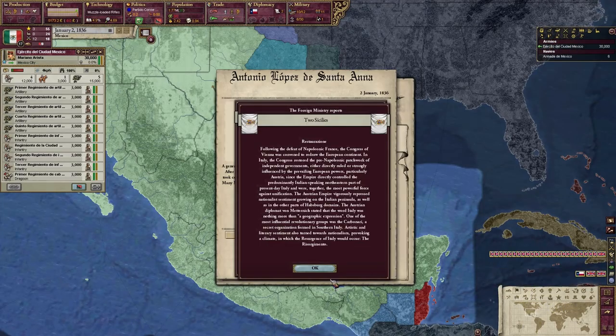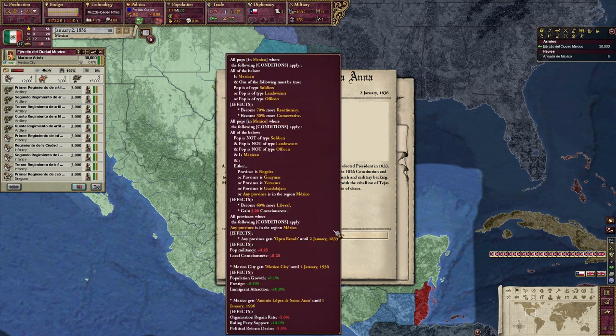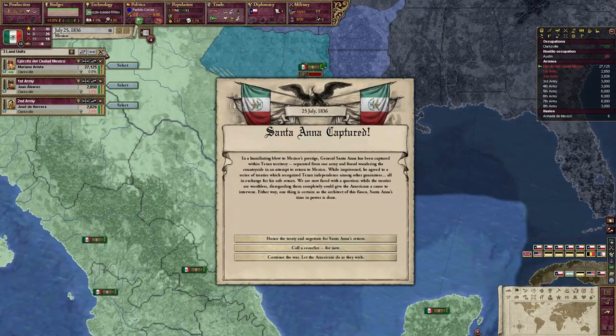To avoid that, we will first need to defeat the Texans before everything spirals out of control. This revolt would not be so difficult to deal with if it were in vanilla, but since we're playing with the GFM mod which is based on HBM, this war has a few specific events that would basically destroy your country early on if you don't play this right.